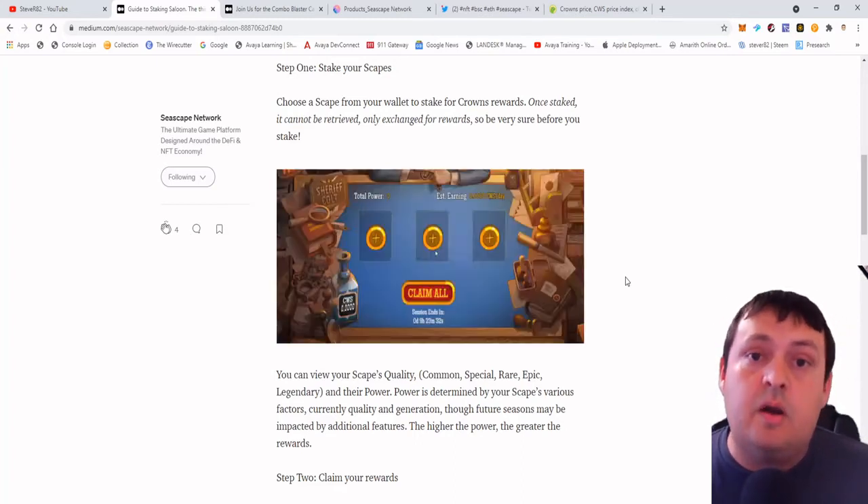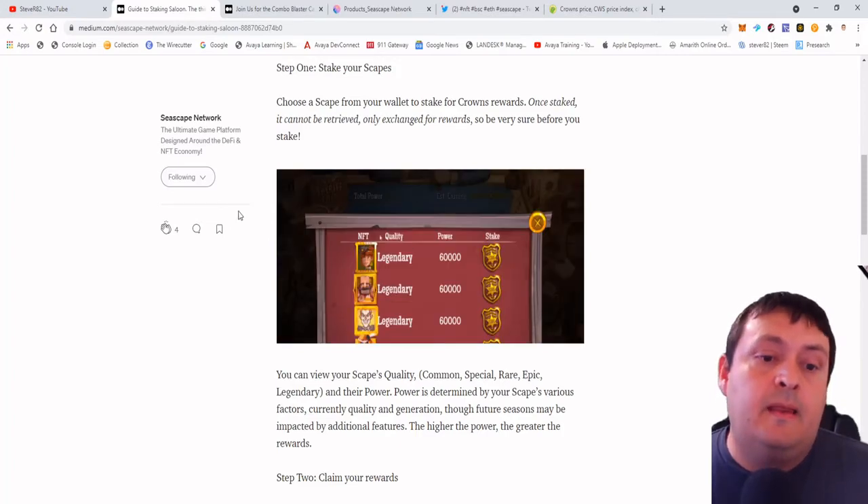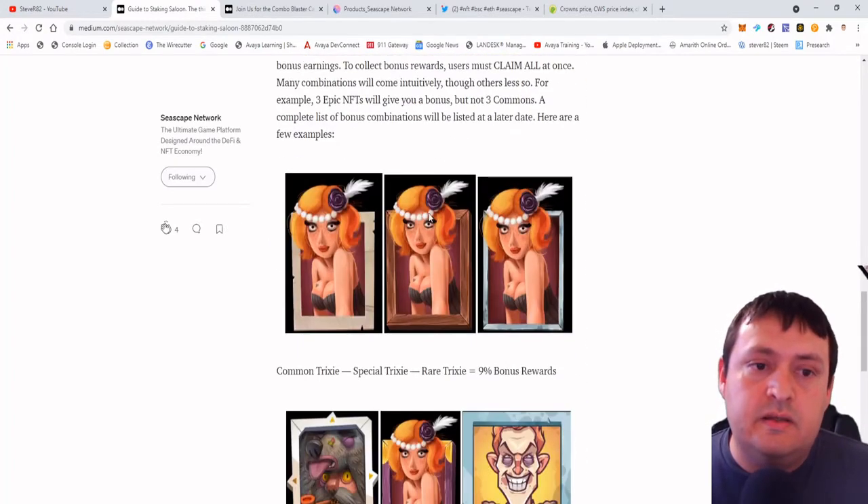Remember to check out that video if you don't know how NFT Brawl works. They go over some of the different combinations — they're not trying to hide this. If you stake three of the same card, you're guaranteed to get some kind of combination. In the example, they show you a common, a special, and a rare. They do also state that you cannot do three commons — you have to have at least one special and one rare.